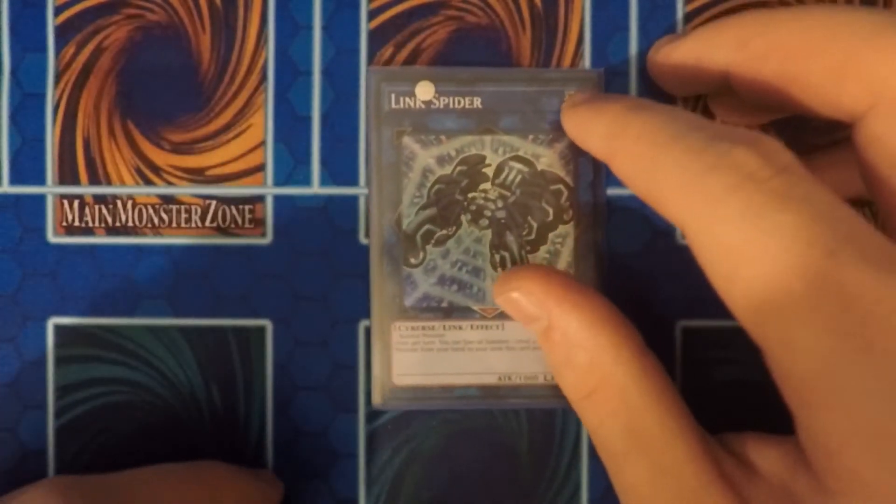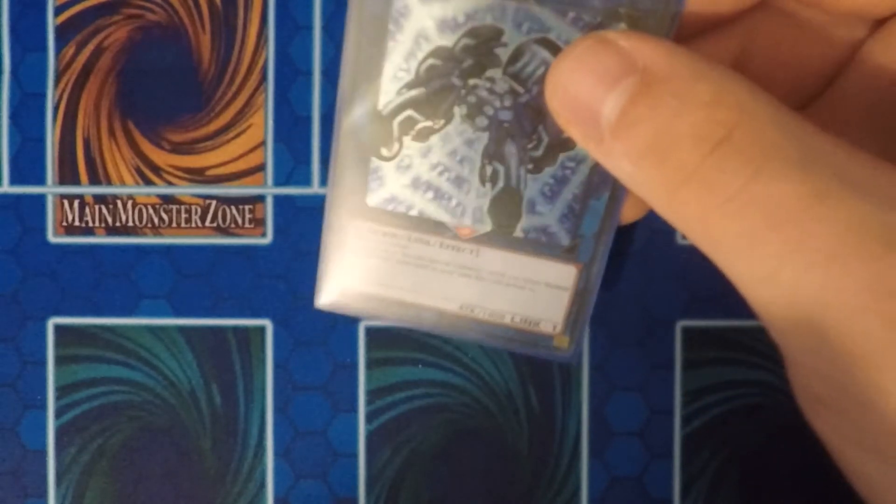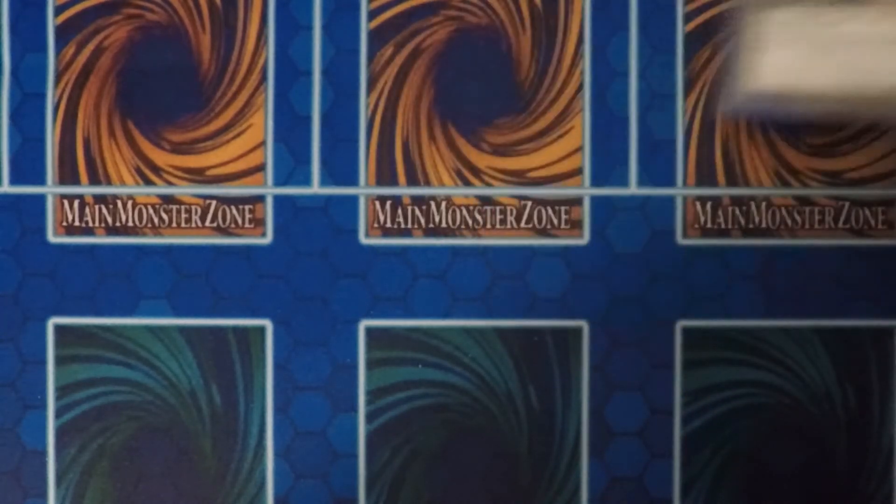Now moving on to the extra deck — I still run one Link Spider, just for the instant Link 1 plays. Get it out there and then Link down from it. It's good to start off with.